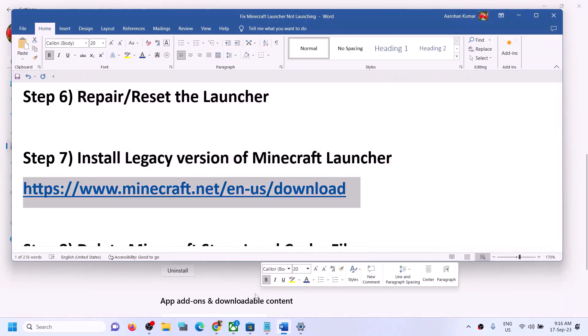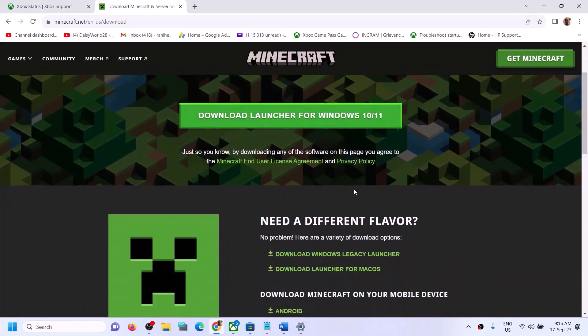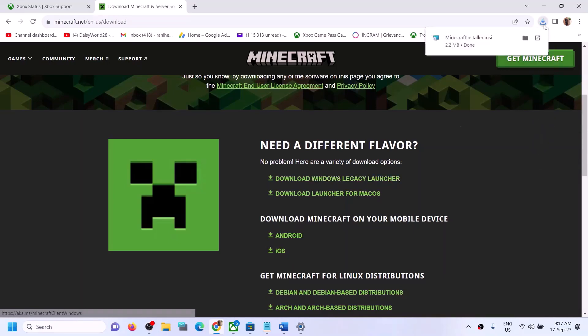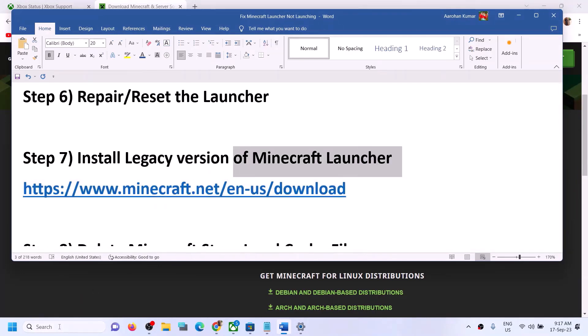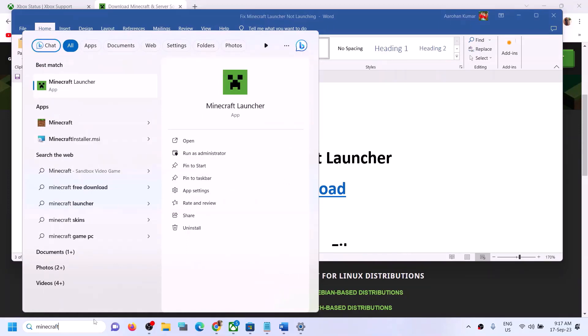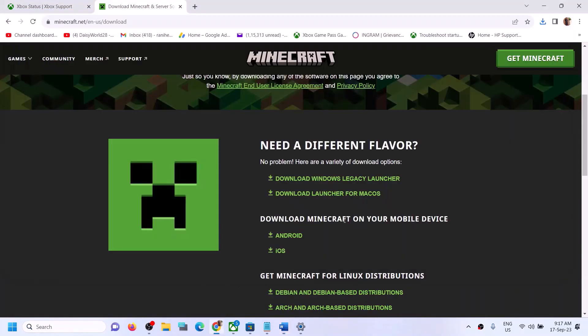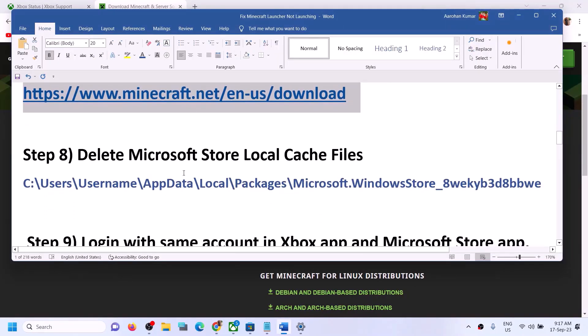If you're still unable to launch, install the legacy version of Minecraft launcher. First, uninstall the previous version of Minecraft launcher — right click and then click on Uninstall. Once uninstalled, copy the link from the video description which takes you to the Minecraft website. Download the Windows legacy launcher, run the file, and install this new legacy launcher, then launch Minecraft launcher.